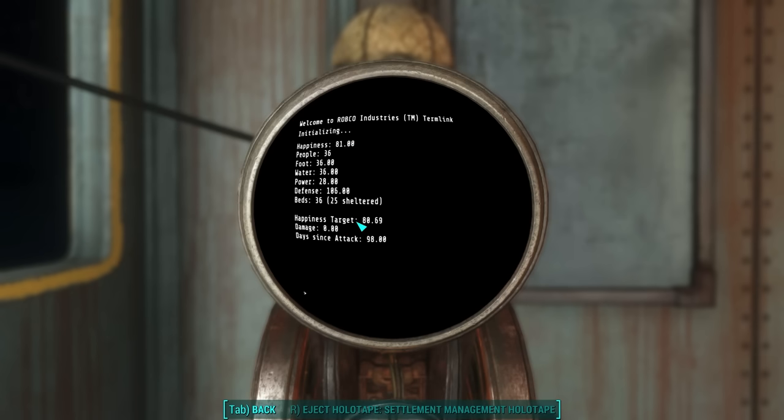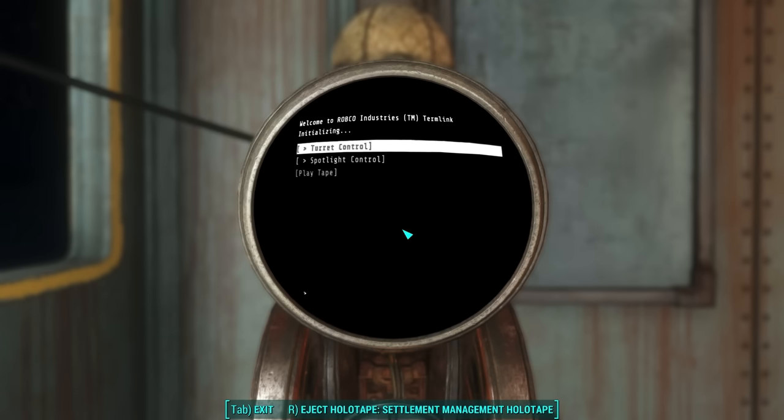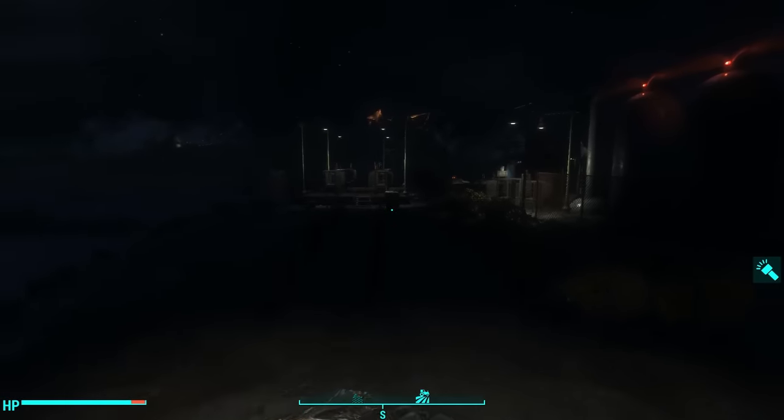The game has very specific metrics for determining your settlement happiness, but in-game they only report it in whole numbers — nothing less than one. So what will happen — and you've probably experienced this — is you'll have happiness of 80.69 and the game will have a hard time deciding whether to show you 81 or 80, so it flickers back and forth. That's why sometimes you'll make a big change and think you're improving happiness but it seems to go down. Regardless, our happiness target is at 80.69.